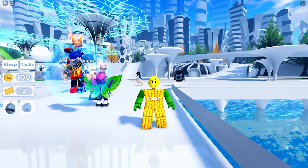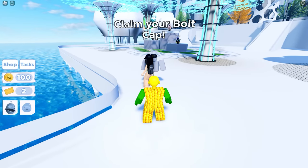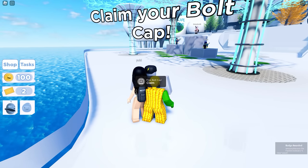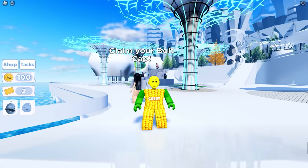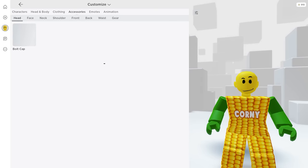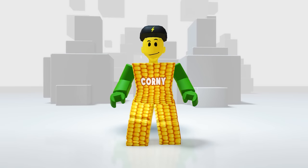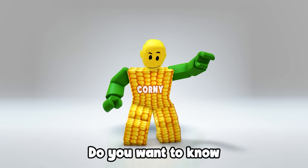To get the free cap in this game, it's super easy — all you need to do is talk to the NPC. Now let's try to claim our free cap. We got the badge, easy! Now let's check our new Bolt Cap in our inventory — in your accessories then the Head category. Oh my god, it looks good!